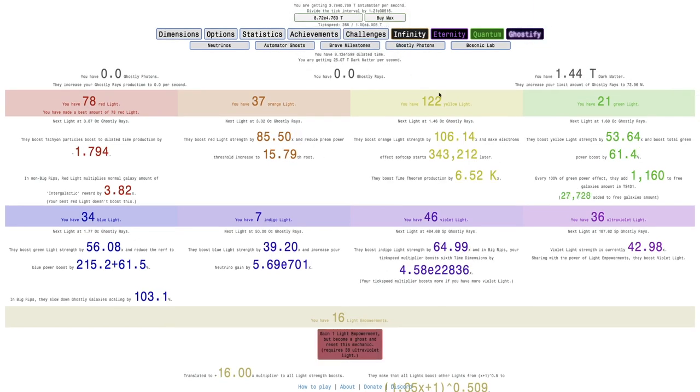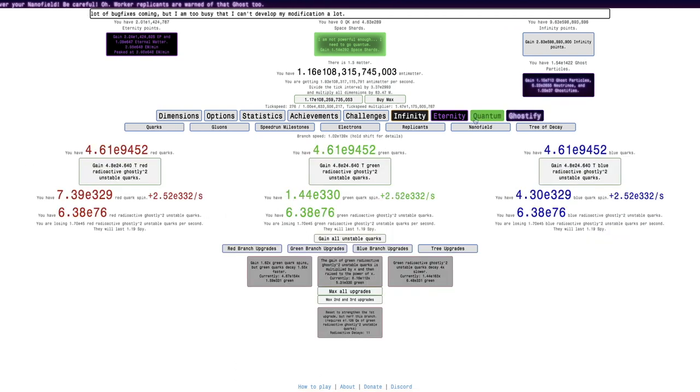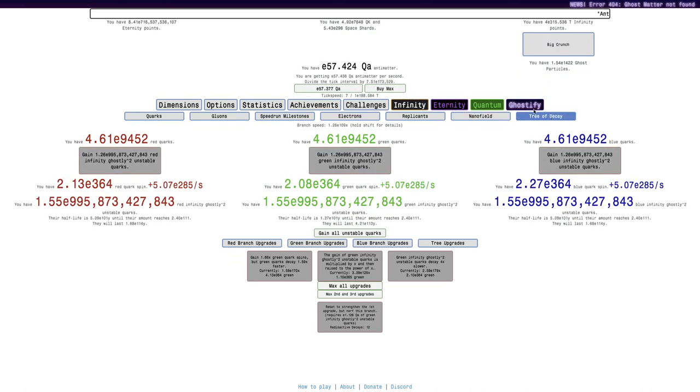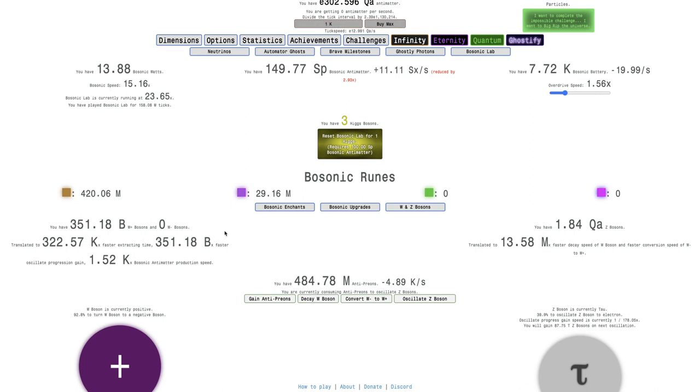Two light empowerments in a single episode, and I'm not even purely going for them — I'm just trying to get as much as I can here. I'm at 101 rewards, and I'm going to get 12 Radioactive Decays. I should probably focus a little more on Bosonic Lab stuff, especially the oscillation of the Z-boson, because that's going to allow me to get better W-plus and W-minus bosons at this point.